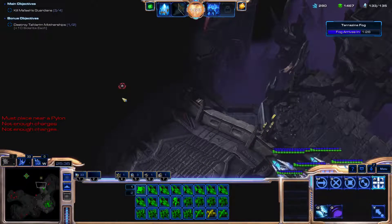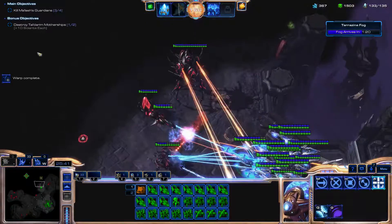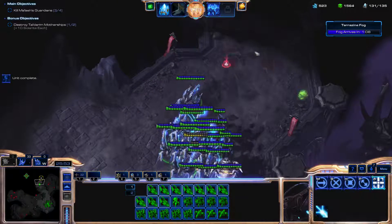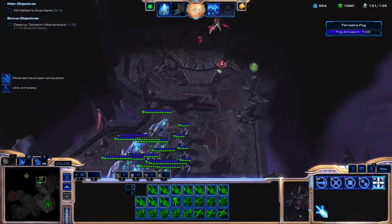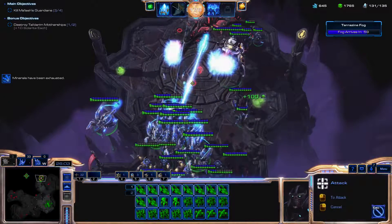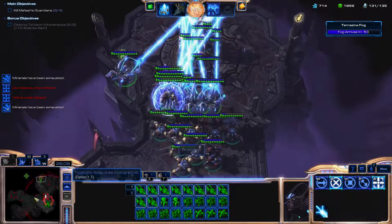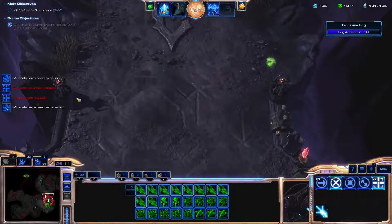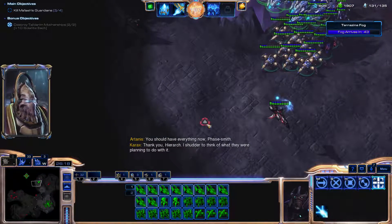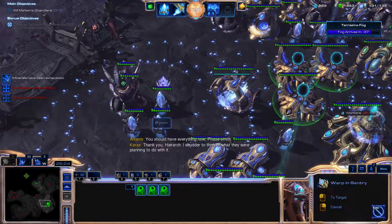If the scouts come right to us it saves us the trouble. Now this army is getting strong enough to be able to push out and do whatever we need it to do. Before, pushing out was a bit of a problem because we would take heavy losses being drastically underprepared. But this army is getting strong. Karax says we should have everything now — Faysmith thanks us and says she shudders to think what they were planning to do with the Solarite. The host says it doesn't matter because they won't get the chance.